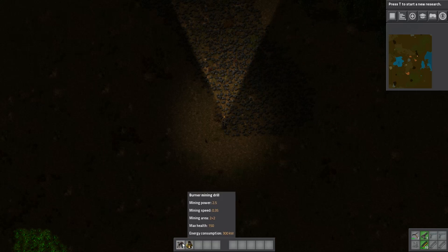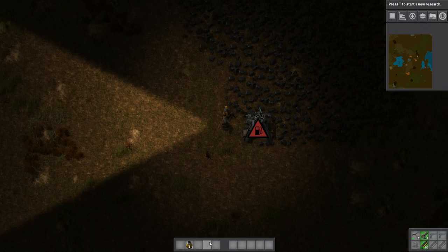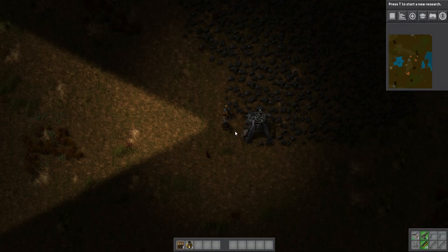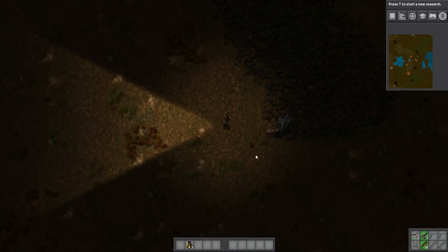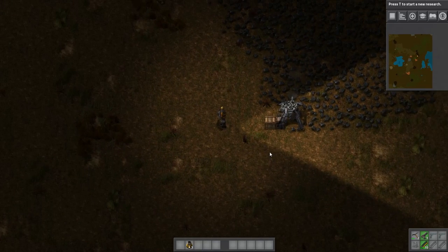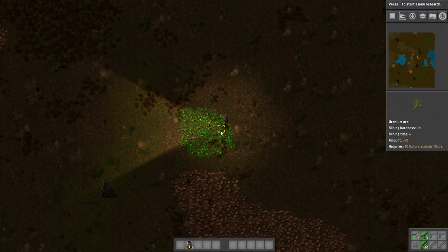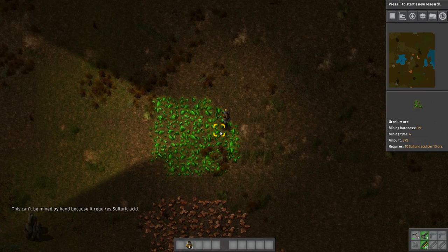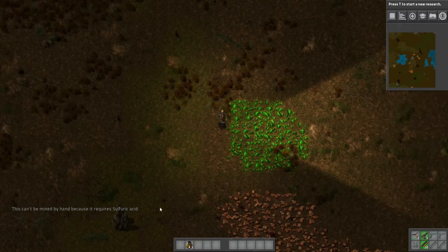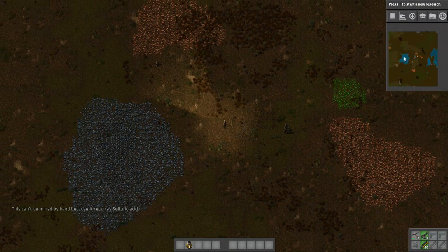Right, I've had enough of that. Let's put a miner down on here, and then we'll make a wooden box, put some power in it, and press Alt so we can see what's in the boxes. Can you manually mine this stuff? No, you can't — I think someone was saying that to mine uranium you need sulfuric acid, you can't do it by hand. I guess that's like the oil setups.